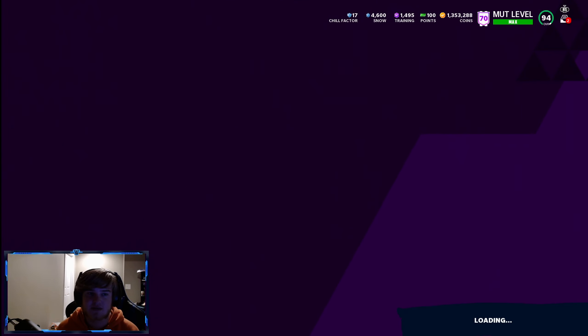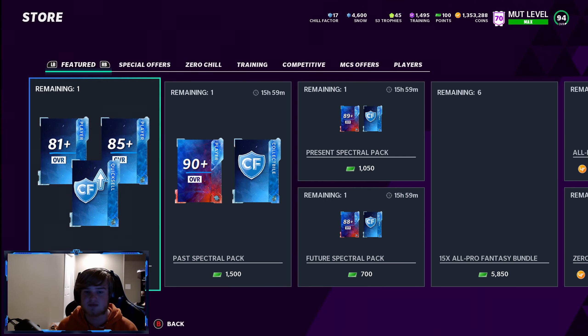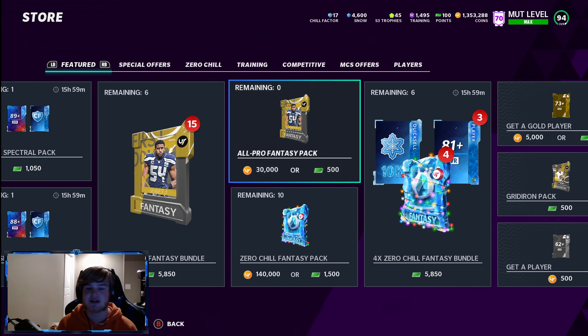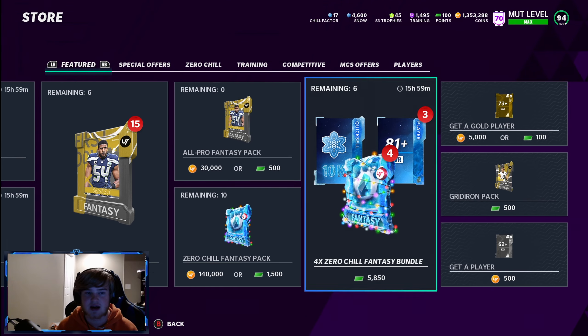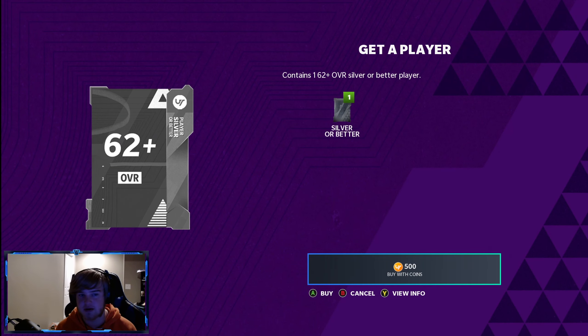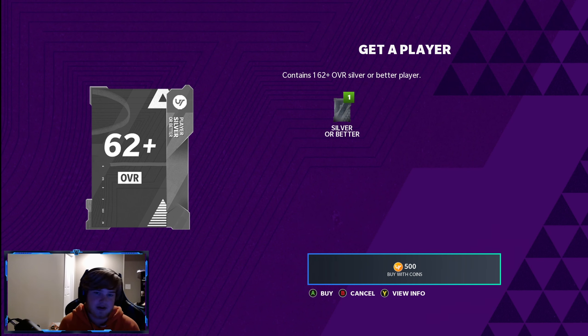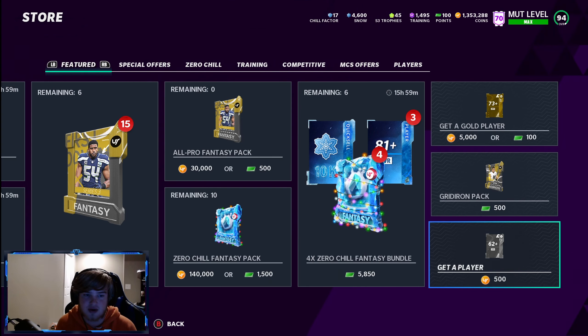For making coins, you can look up sniping videos, but since I'm on PC my market is way different from console. One easy method: there are Get-a-Player packs in the store for only 500 coins. An 81-plus card is 5.4 percent and 75-plus is 32 percent, so you can spend 500 coins and sell basically anything you pull for a small profit.